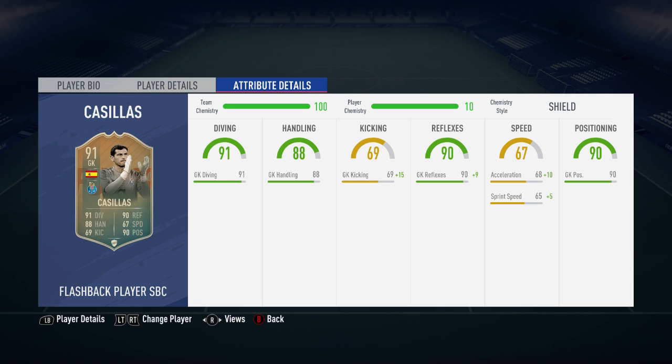I did have the Shield chemistry style applied to this flashback card, which increases his kicking, his reflexes, and his speed all very significantly. Off the bat, do the SBC — from scratch on Xbox it's going to cost you 71,000 coins, and on PlayStation 65,000 coins. You get a Mega Pack and a Prime Gold Players Pack to lower the cost to around 60,000 coins on Xbox and 50,000 coins on PlayStation.